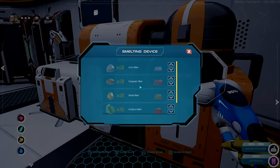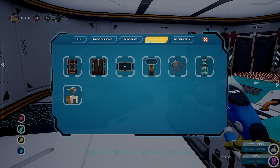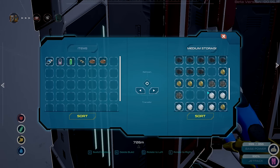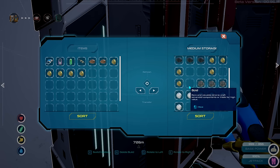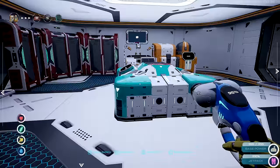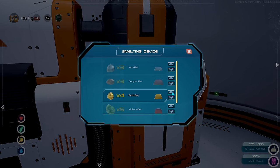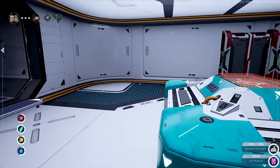We have the smelter here, and to make one gold bar you need two ore. I need one gold bar for that item over there, so let's get some gold bars. I went and drilled some up — they're not easy to find. Let me do one, two... one, two, and we'll do another two and keep a couple in case I need them for other things. Let's put them in and go.